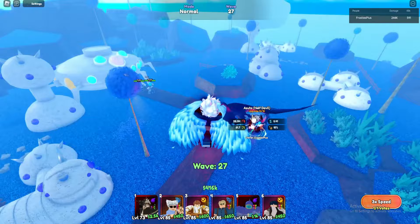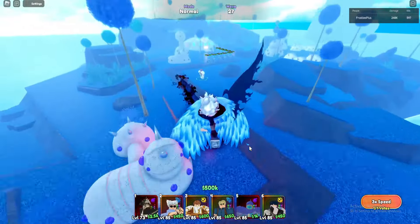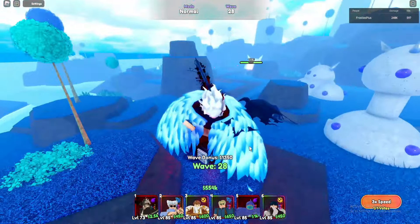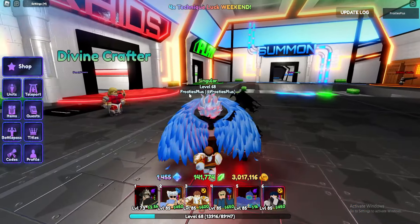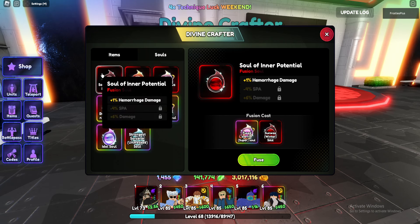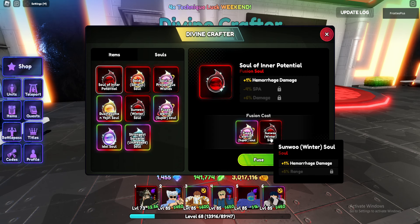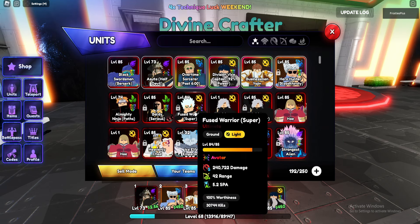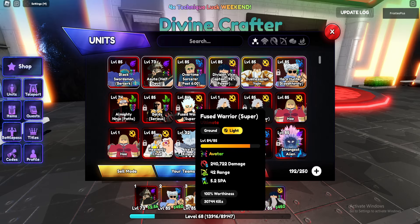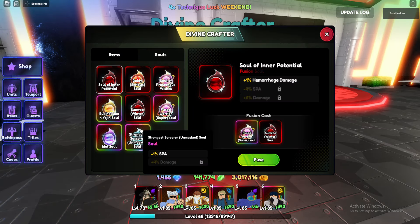I'm going to check out the souls really quickly because I know they've included new souls and I haven't gotten any yet. Let's wait for the minions to reach the end, then check out the brand new souls for the new units. In the divine crafter we've got the soul of inner potential — hemorrhage damage, spa, and 6% damage. That's the fused warrior super soul and the Sun Woo Winter, which is interesting because I have the fused warrior with avatar already.